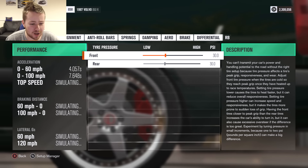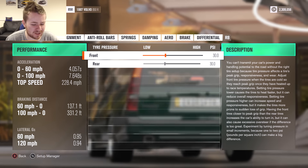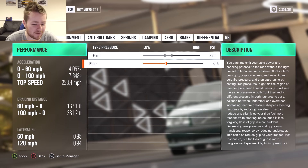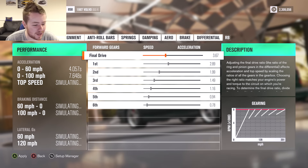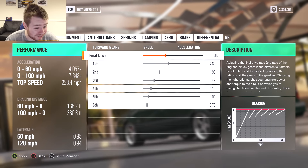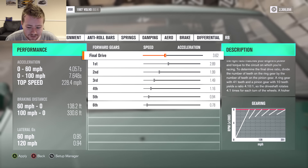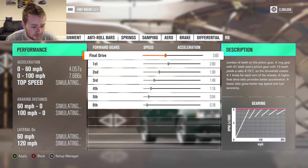So let's jump into the actual tuning. A couple of you said to increase the PSI for drifting, so we'll give it a go and make it 35 on each. The gear ratios — holy shit, 228 miles an hour in a Volvo? Are you mad? Let me look at the graph — 228.4. Can we get faster than that?